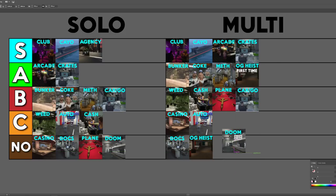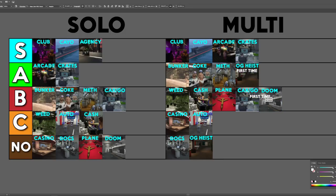The first time you do the doomsday heist with friends it's B tier — it's $1.7 million and not terrible, and you can get all-in-order and same crew bonuses plus criminal mastermind. After the first time, the doomsday heist is an easy C tier — there's no real reason to do it. You also get Lester calls for free from it. And there you have it — that's my tier list for GTA 5 Online.